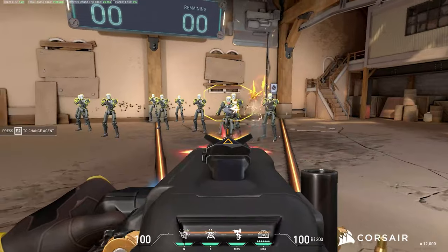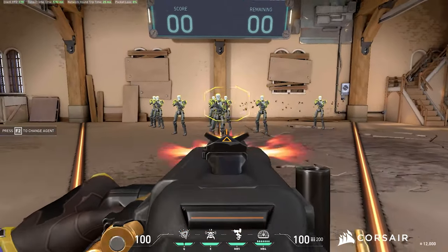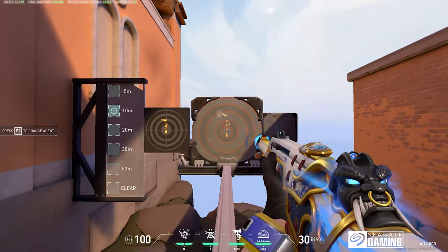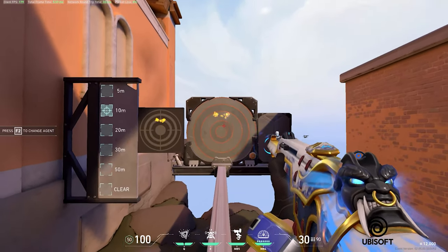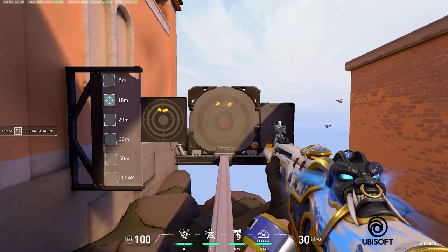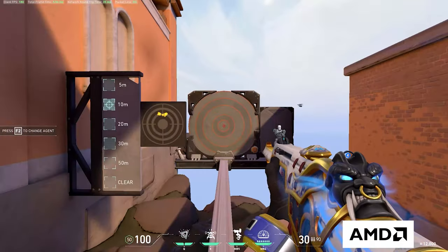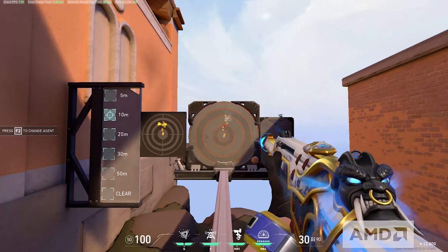Looking more specifically into fully automatic guns, they all have set spray patterns. What that means is that every time you shoot the gun, you'll generally know where every bullet should go and you can use that spray pattern to make all your bullets shoot straight. To show you any gun's spray pattern, get a fully automatic gun and shoot it into the wall without moving your mouse.